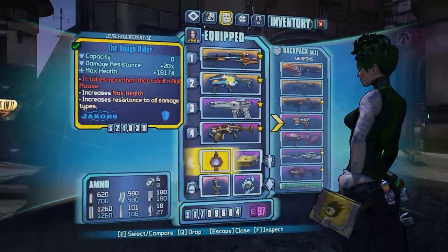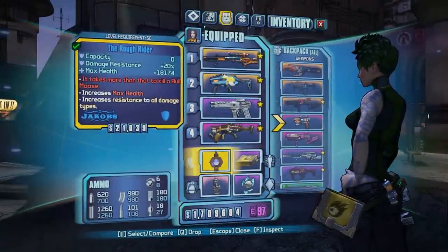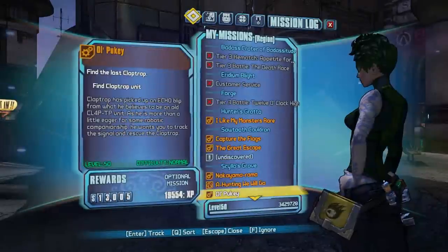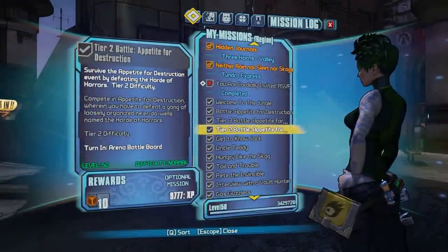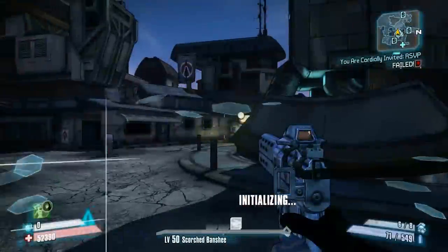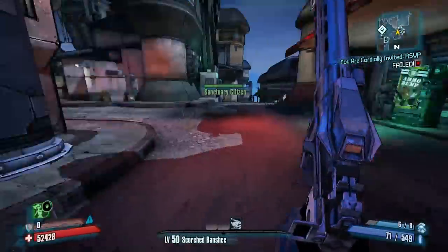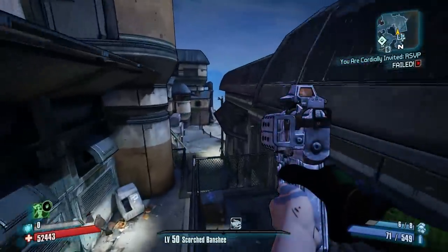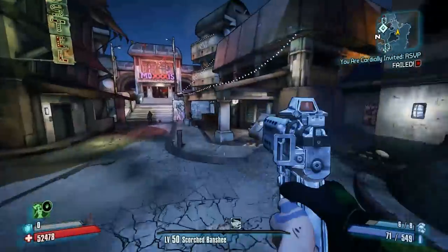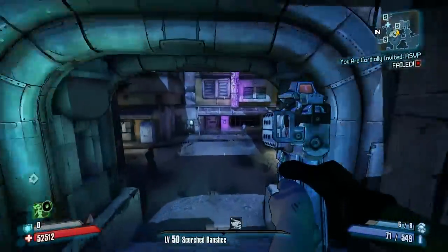This shield is the Rough Rider from DLC 3, Sir Hammerlock's Big Game Hunt. It's dropped by — I forget his name. There was this quest where you fight a bully mong that blocks when you get too close to him, so you gotta kill him from range, and he looks like a rock. He's in some sort of weird bully mong den in the very first area of DLC 3. I don't know exactly who drops it, but I'll try and find that out and put it in the video description.